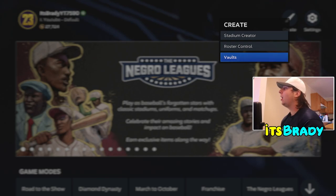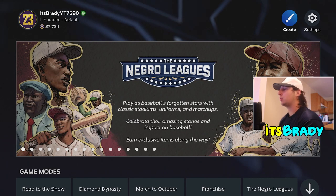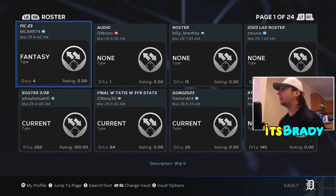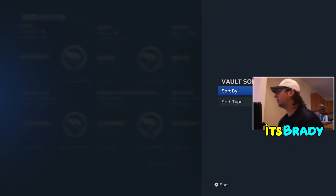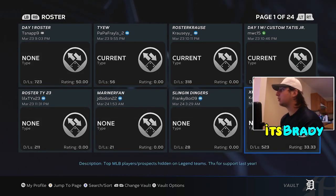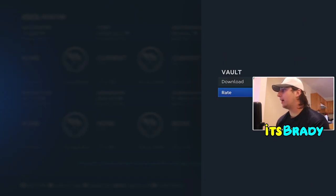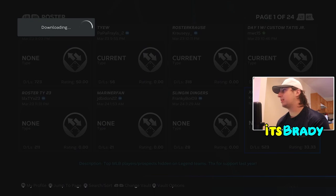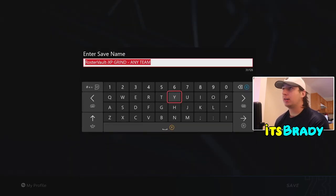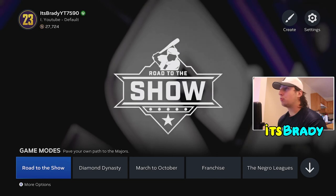Go to the main menu, go to Create, then go to Vaults. Go to Roster, sort it by ascending — that'll be the most downloads — and find the XP grind roster. Press on it, press download, and it'll ask you to save. Press new save and it'll save that roster for you.